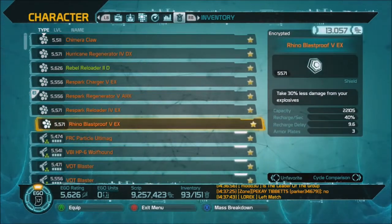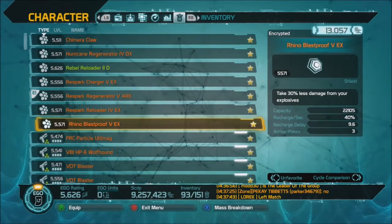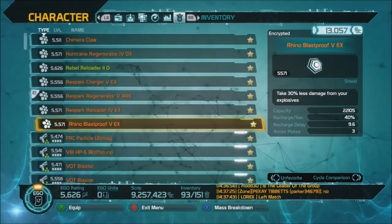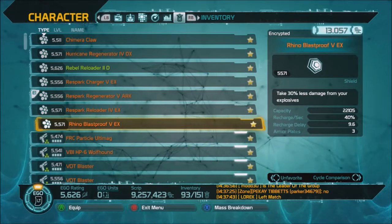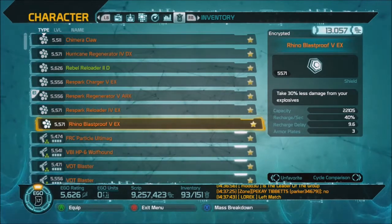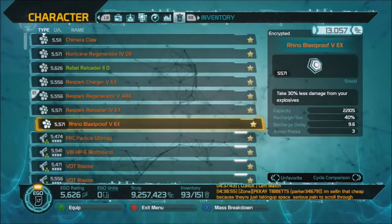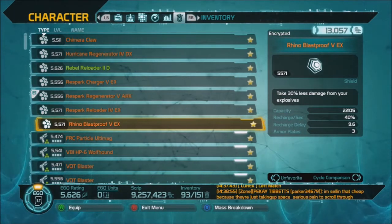Now the Rhino is another one — I actually like the Rhino over the Ironclad. This is just preference. Because, yes, I am stuck at 9.6 seconds before it will even begin to recharge. But I like the recharge per second. I do not like 10% — I want 40% or higher personally. That's why I like the Rhino. And the Rhino has a very high capacity again, because you have such a long delay before your shield begins to recharge.